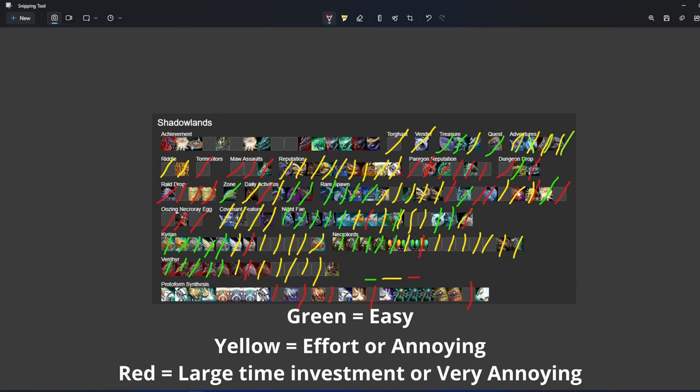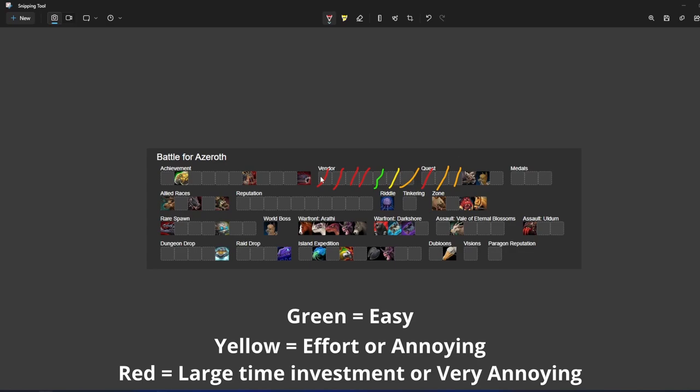That'll do it for Shadowlands. Moving into BFA, we're going to start at the vendor mounts. For the first four vendor mounts, your gold is better off spent somewhere else entirely — you could buy carries for much harder mounts to get. The three frogs on the left are all a million in total — 333,000 gold each. You could buy hard carries for that kind of gold, so I would definitely wait on those.